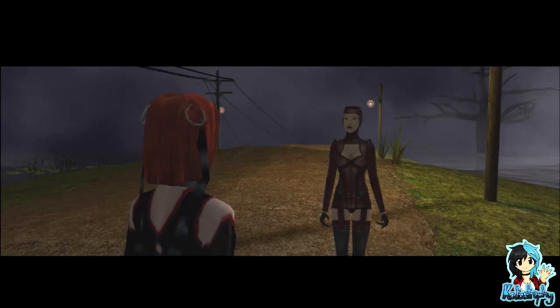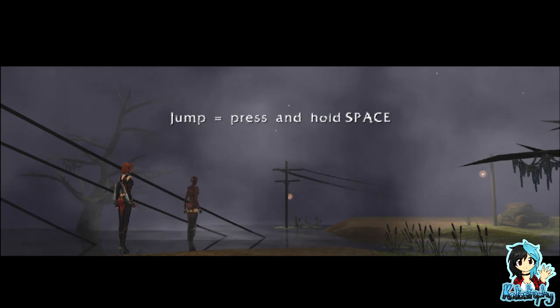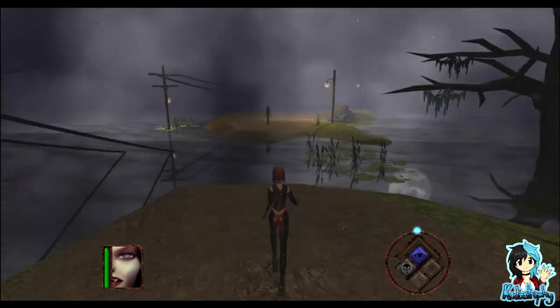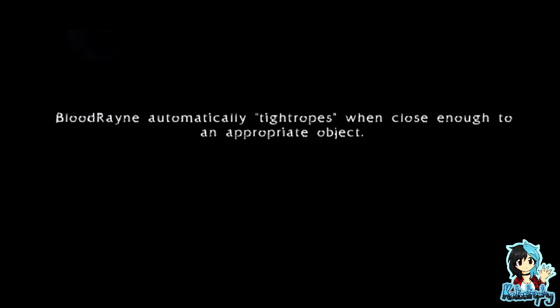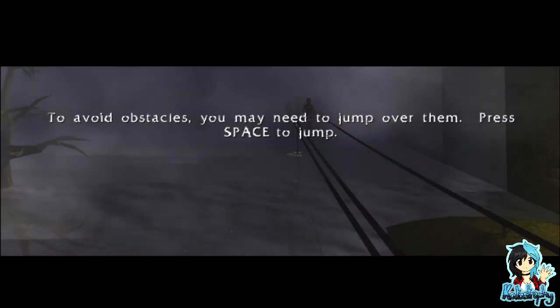Okay, jump equals press and hold. Splishy splashy Blood Rain — automatically tight ropes when close enough to an appropriate object. To avoid obstacles you may need to jump over them. Press space to jump.